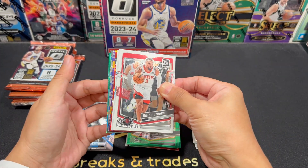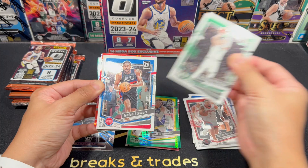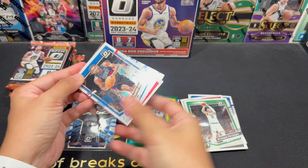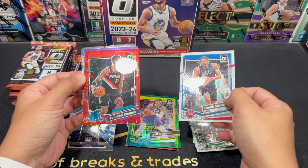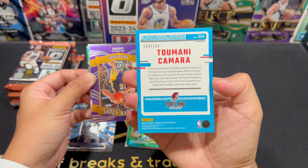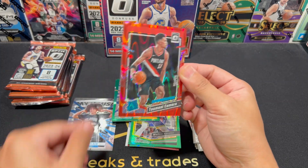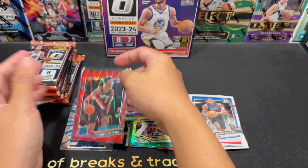Pack 2: Dylan Brooks, Kristaps, Beef Stew. I think this is a Red Seismic, which is a numbered card. From the Portland Blazers — Tumani Kamara. I haven't seen Portland Blazers that much, but it's still a numbered rookie. Red Seismic rated rookie — wow.